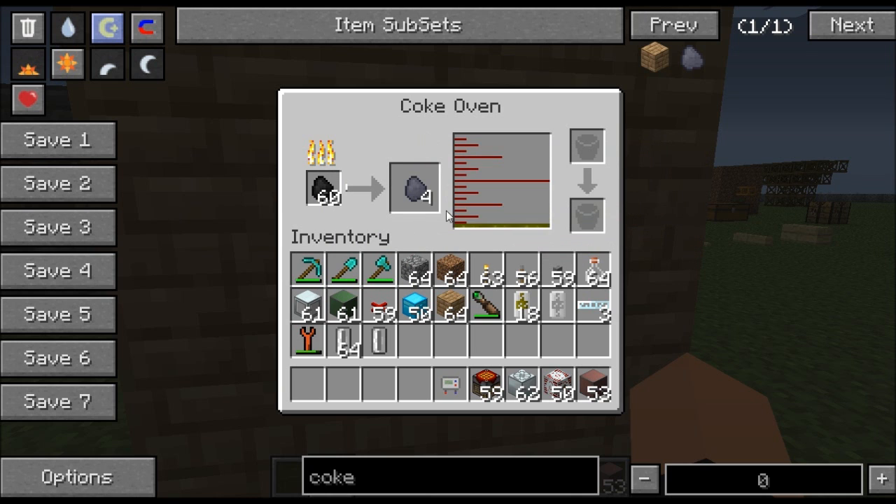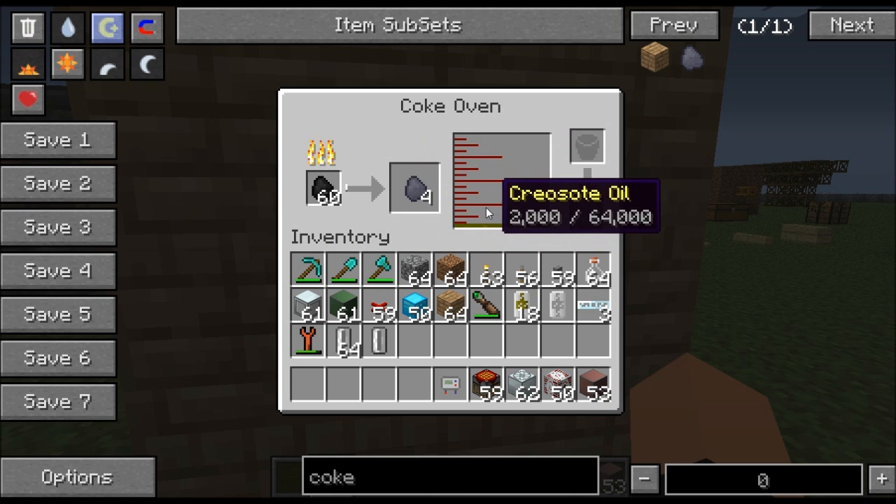One of the byproducts of the coke oven is creosote oil. There's a tank that fills up — you just drop a can in here and it gets filled up. I believe it takes 1,000 units of creosote oil to fill a cell. You can use a cell, can, bottle, or bucket — whatever you put in here it'll show up filled.